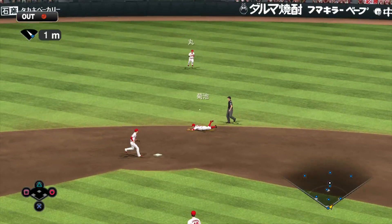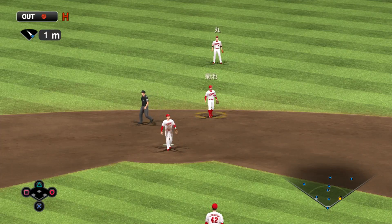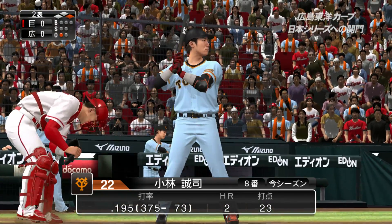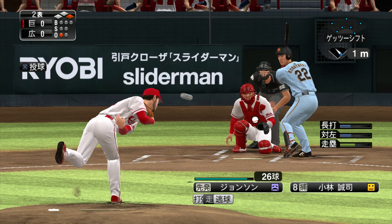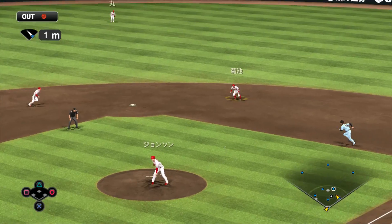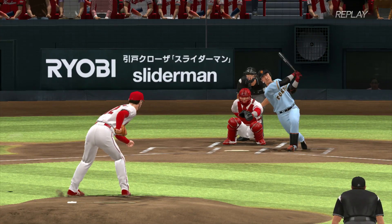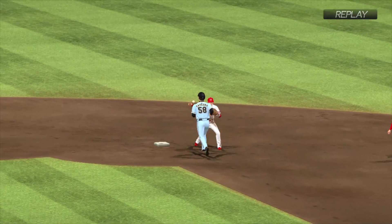バッターは7番に入っている立岡。ジョンソン、まずは先頭バッターを打ち取っています。初球大きく外れています。打ちました、センターへ抜ける！ワンアウトランナー1塁となりました。バッターボックスには小林。ここはランナー走ってくるかもしれませんよ。まずはインコース。低めでゴロを打たせたいですね。2球目を打ちました。2塁送球、セカンド、フォースアウト。1塁転送はアウト、ダブルプレー。見事ダブルプレーに仕留めました。ピッチャーからすれば理想的な打ち取り方ですよね。